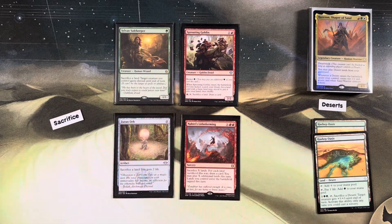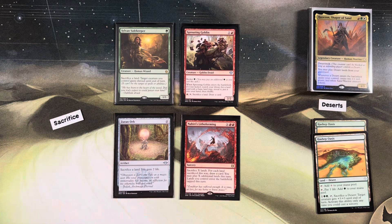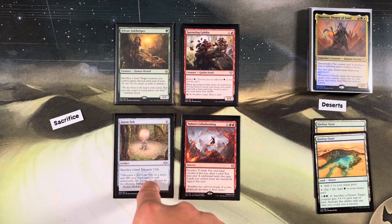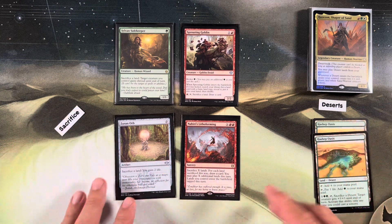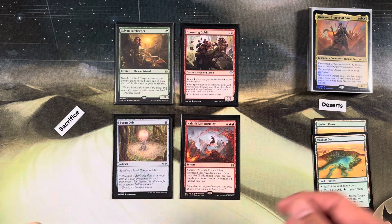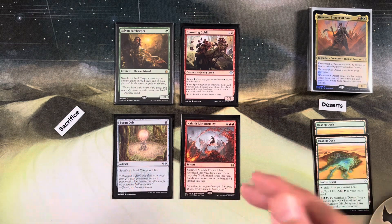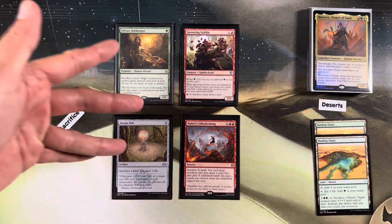These are sack outlets. Sylvan Safekeeper: sack a land, target creature gains shroud - not hexproof, so even you can't target the creature. Zuran Orb: sack, gain two life. With our extra land drops, we can sack Hashep Oasis with Sylvan Safekeeper, play it back from the graveyard, sack it again for Zuran Orb, gain two life, play it back again. Get great value off extra land drops and sack outlets.